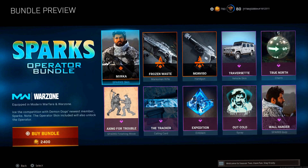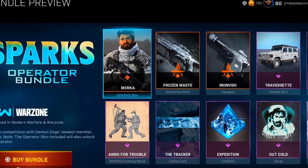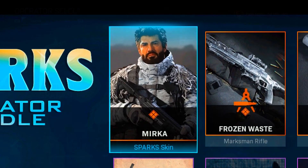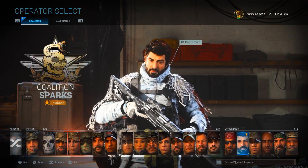Let's have a look then at what we do have in this pack for 2400 COD Points. Of course, we unlocked the new Sparks Operator himself with his new Merkur skin, and he is also now part of the Demon Dogs in the Coalition.